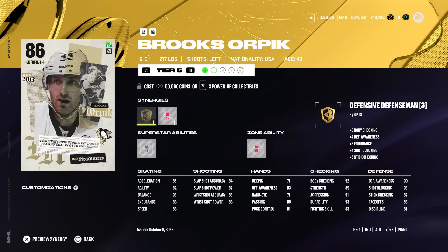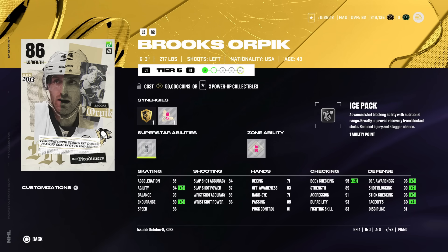Onto right-handed defensemen, and this might be a hot take: Brooks Orpik is an honorable mention. He's not going to be in the top three, but he is still a very good card and easily the best headliner from week one. He's got almost max defensive awareness, which is extremely important, and body checking is fantastic. Everything is great on this card outside of his acceleration being down at 85. He gets truculence and 88 speed is awesome. I haven't seen many people use him — his lower overalls were nothing special. He crushes everyone, but offensively I just don't feel strong with him: only 71 deking and 81 puck control — just not super elite.